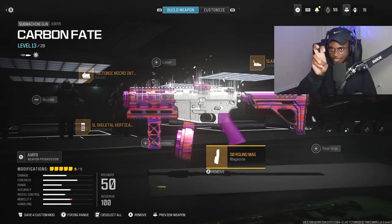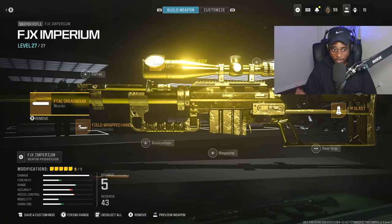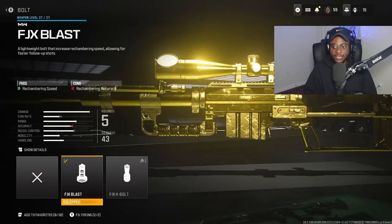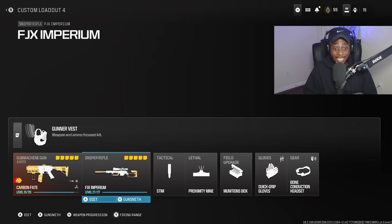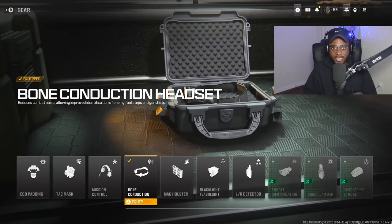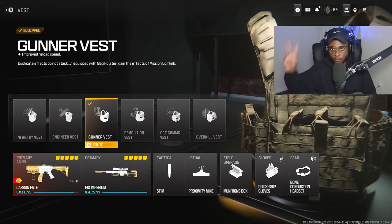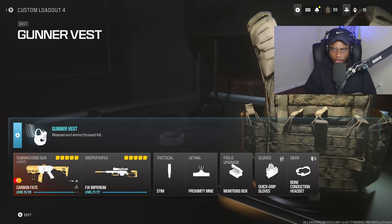The only downside is the reload is kind of slow, but you can't have everything. For the secondary, I'm rocking the FGX Imperium — strictly for fun. I'm running the Field Wrap handle, the F-TAC Dreadnought, the 1-milliwatt Quickfire laser, the FGX Kilo-TAC stock, and the FGX Blast Bolt. Just a fun gun — I was getting a lot of kills and it helped me get the nuke. I'm running Stim, proximity mine, munitions box, quick grip gloves, and bone conduction headset. For the vest, the Gunner Vest gives two primaries, max ammo, and fast reloading.